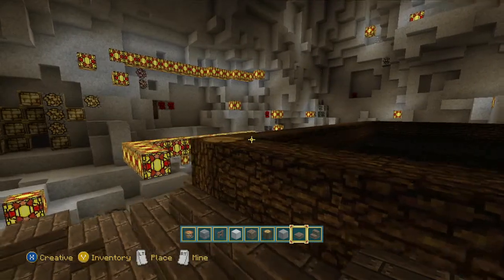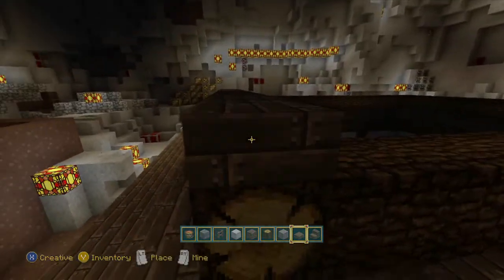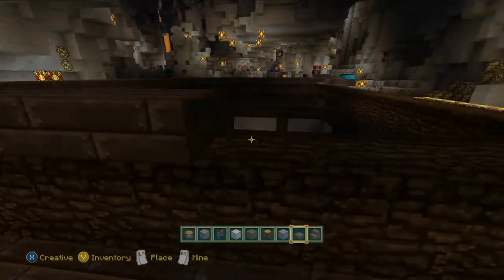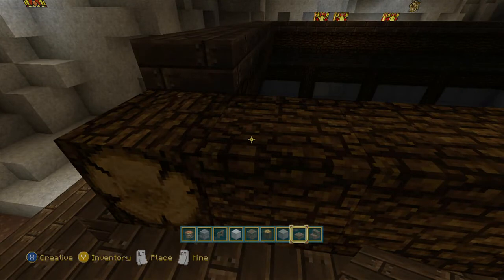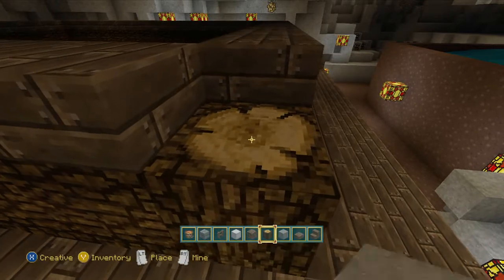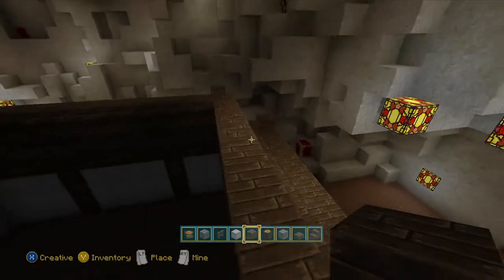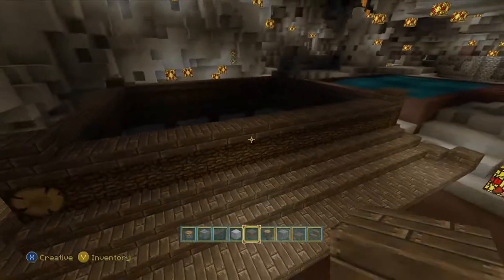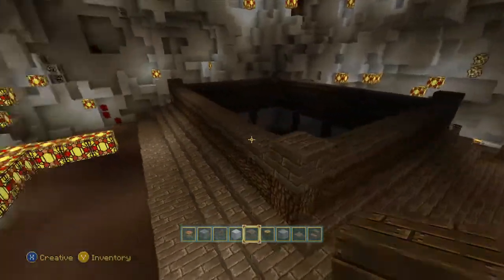I'll place some slabs down because it looks like it gets slabbed. Here we go. Now the only part I don't like about doing this is that part. It's a big block. I'll have to probably break this one down and this one, and place this one here. We almost got a Japanese looking house, guys. Almost. Almost Japanese.